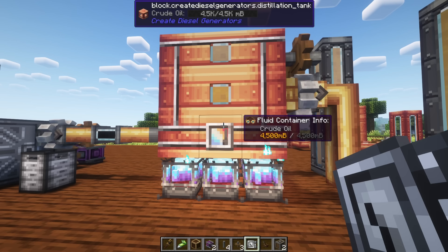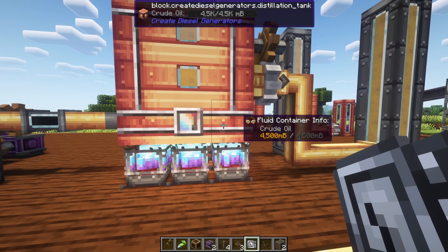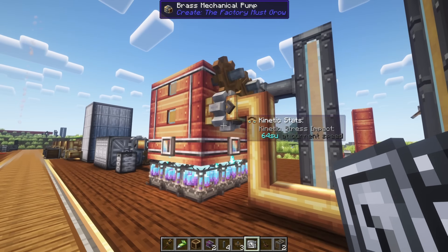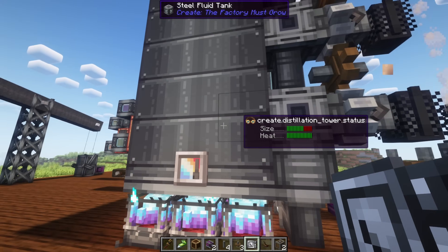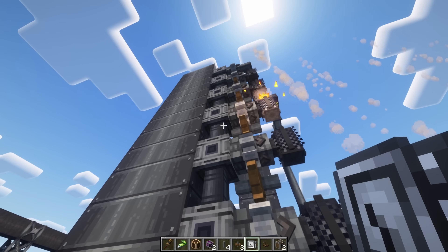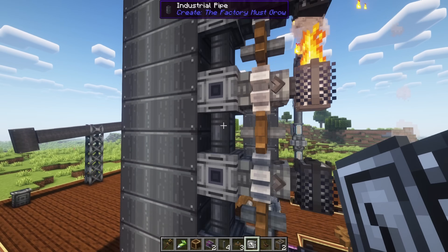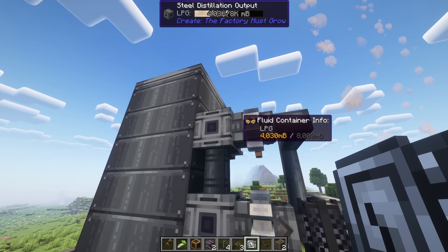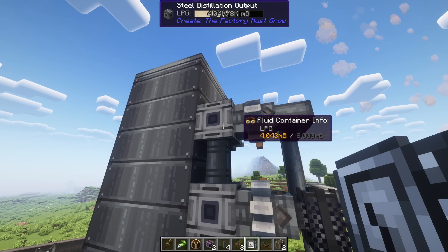In Diesel Generators, you simply place a distillation controller onto some fluid tanks, pump in crude oil at the bottom, and get two products: diesel in the middle and gasoline on top. It's a very simple process with one input and only two outputs. Compare that to the Factory Must Grow, where the distillation controller and distillation outputs yield six different products: heavy oil, diesel, kerosene, nafta, gasoline, and LPG. You get all these products whether you want them or not.